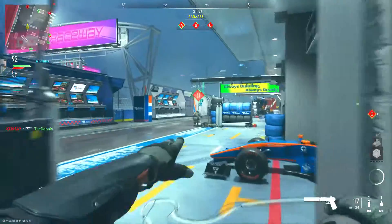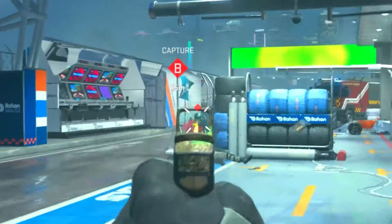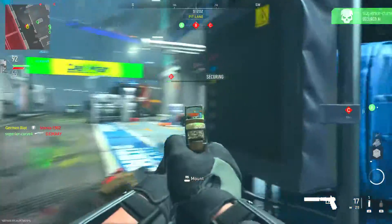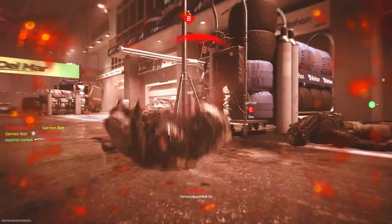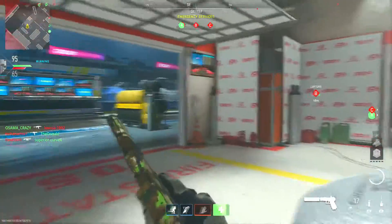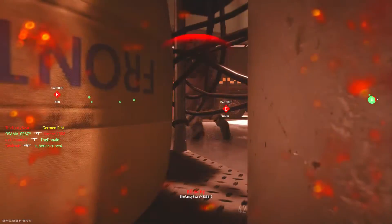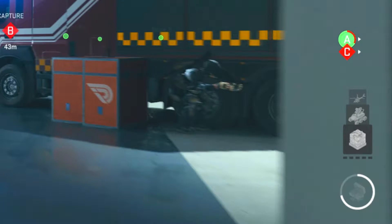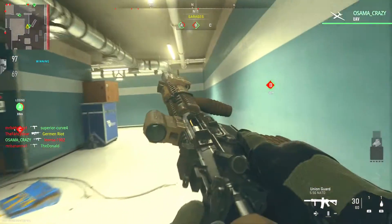To B all the way. We are taking Alpha — rolling center. We have lost full objective. Alpha secure. Surprise, motherfucker! I ain't going to stop. You better keep expecting me on B — that's where I'm going to be. You guys are going all the way to Alpha, but I'm literally trying to protect B. He was hiding behind that tire so well — I almost choked.